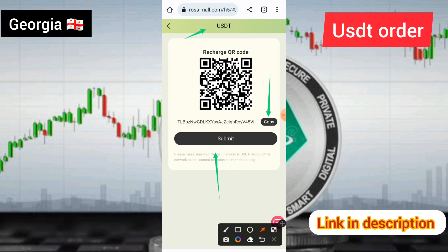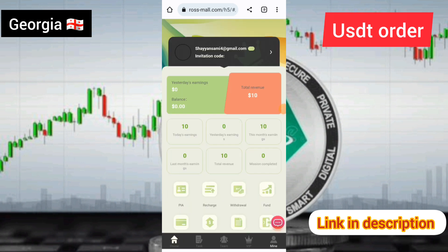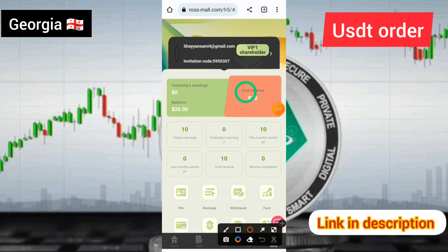You need to copy this link — this link will be based on the trust wallet or finance — and send the USDT. After you send it, you need to click on the submit option, and that is the simple process to get a recharge on this site.